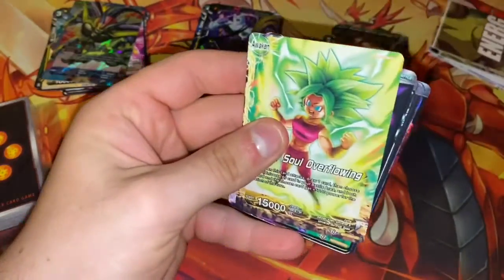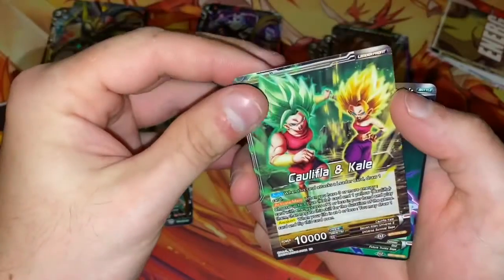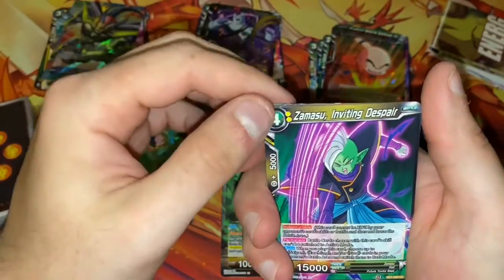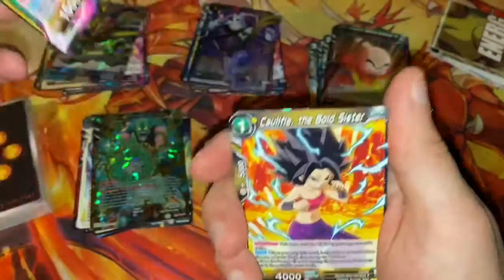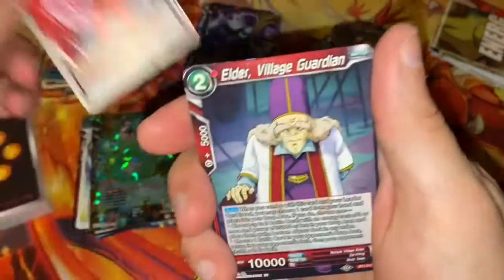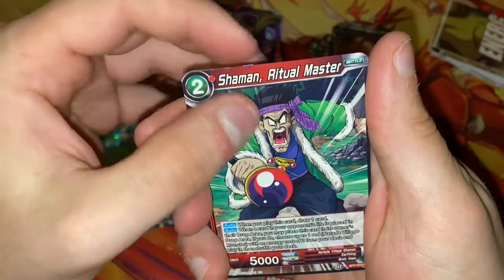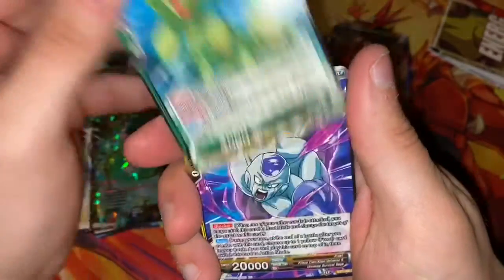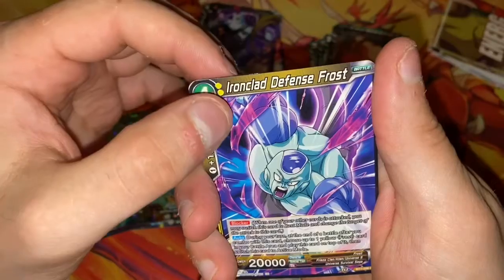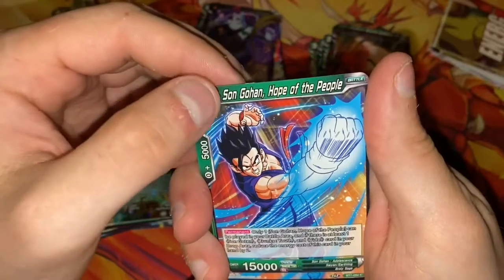And now the final pack — Assault of the Saiyans. We start off with Cephala Soul Overflowing, Khalifa and Kel on the regular side, Samasu Inviting Despair, Khalifa the Bold Sister, Time Transmission G, Elder Village Guardian, Shaman Ritual Master, Cybermen Endless Explosions, Ironclad Defense Frost, Exalted Trio Son Goten, and Son Gohan Hope of the People.